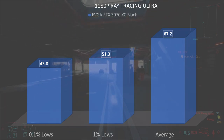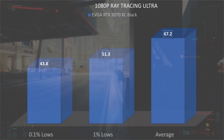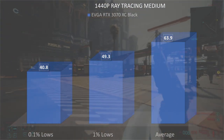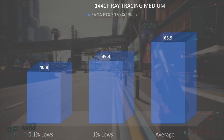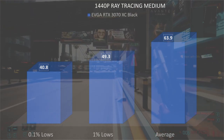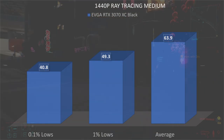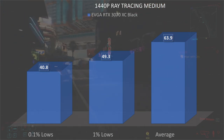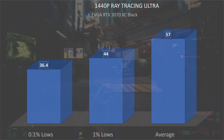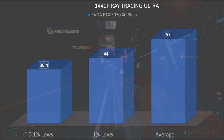At 1080p ray tracing medium on the RTX 3070 with DLSS, we had 0.1% lows of 39.8, 1% lows of 50, and an average of 64.5. At 1080p ray tracing ultra, 0.1% lows of 43.8, 1% lows of 51.3, and an average of 67.2. At 1440p ray tracing medium, scores are very similar: 0.1% lows of 40.8, 1% lows of 49.3, and an average of 63.9 — which I'd consider the sweet spot for the RTX 3070, especially with G-Sync enabled. At 1440p ray tracing ultra, 0.1% low of 36.4, 1% low of 44, and an average of 57.